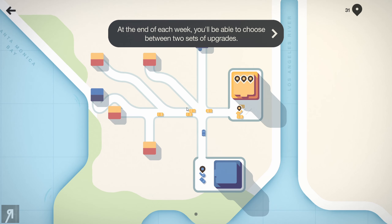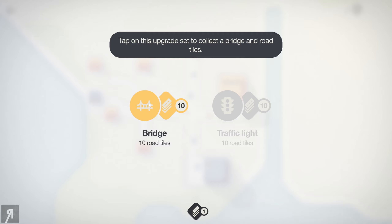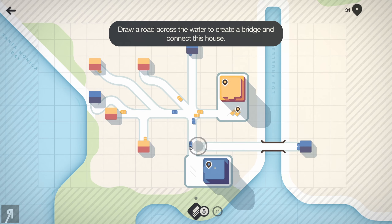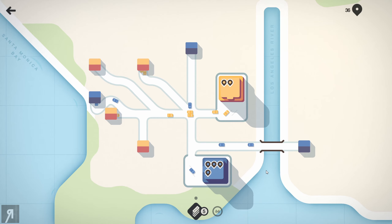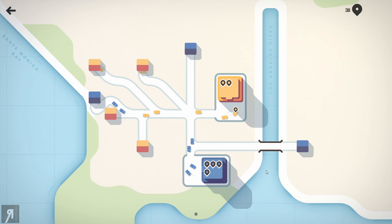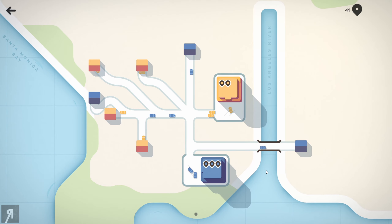At the end of each week you'll be able to choose between two sets of upgrades. For example, you can choose a bridge and 10 road tiles, or a traffic light and 10 road tiles. At the moment the tutorial is just guiding us to use the bridge. Now because I was quite addicted to the game on phone, I looked up some strategies and found out really nice approaches for certain maps.